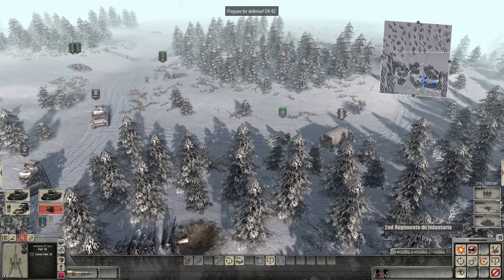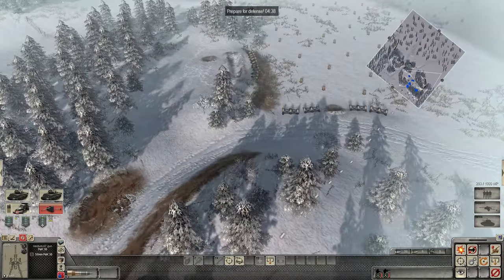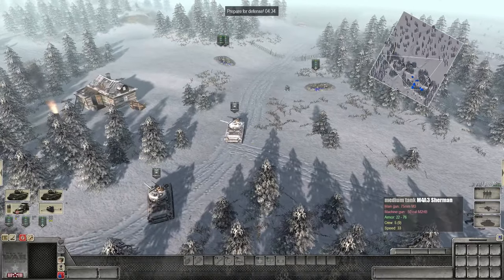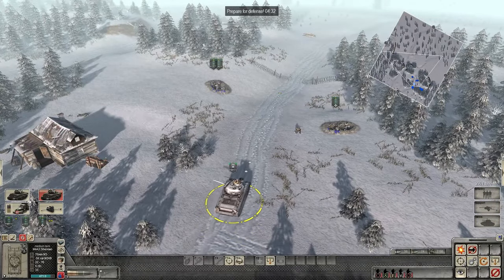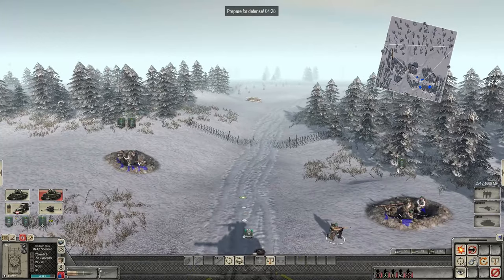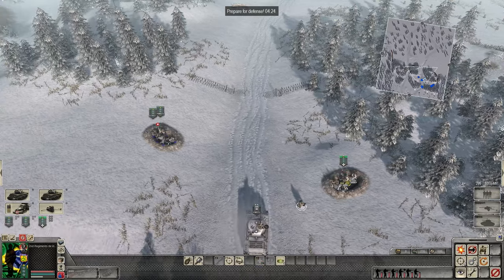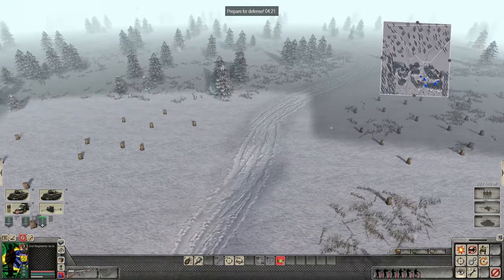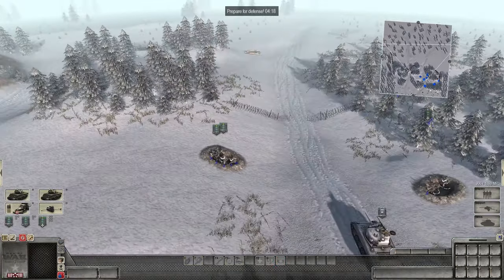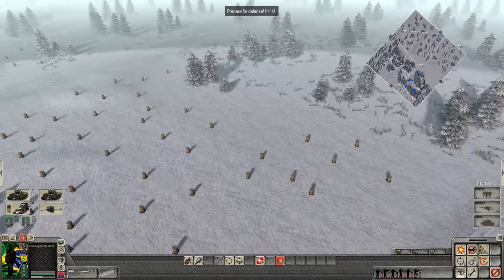The Germans are going to attack. Let's put our AT gun up here — we've got a couple of tanks, let's go ahead and hide one here. The Germans are arriving in four minutes. Some of our Brazilians actually had AT mines with them — looks like we got two. Let's go ahead and put some of these on the road, one here and here. Hopefully the Germans don't have any positions out there.